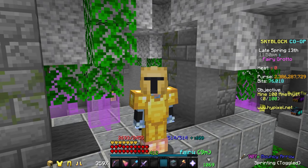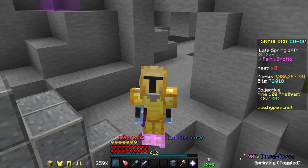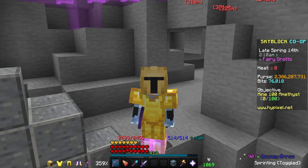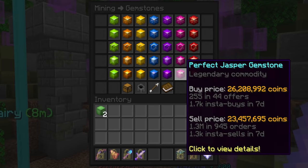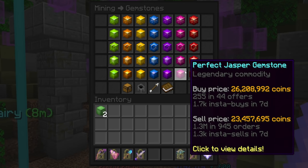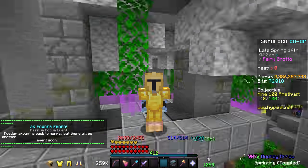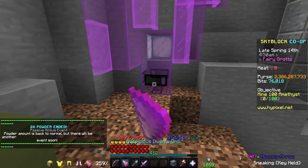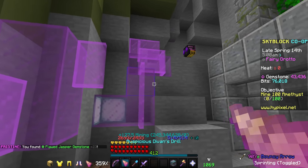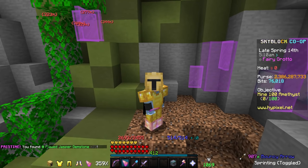The next type of gemstone mining is the most specialized but also arguably the most profitable, and that is Jasper mining. Jasper gemstones only spawn in one specific formation in the Crystal Hollows known as the Fairy Grotto. Jasper mining is so profitable because Jasper gemstones consistently sell for double or triple what the rest of the gemstones sell for, because they're the most powerful. The process of getting to the Fairy Grotto can be a little difficult — because there aren't very many fairy grottos that spawn per lobby, most of the time the best way to find them is by hopping around lobbies and buying them from other people.